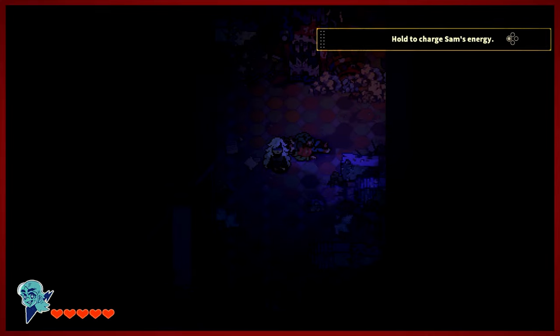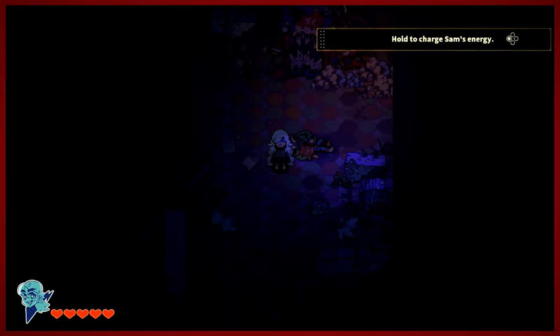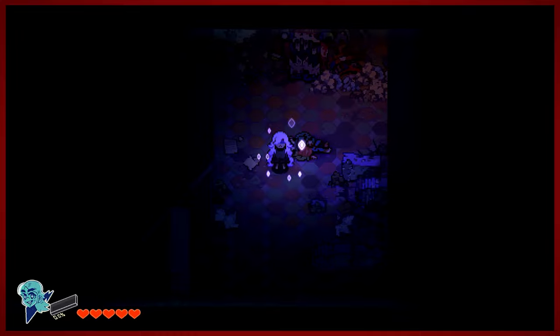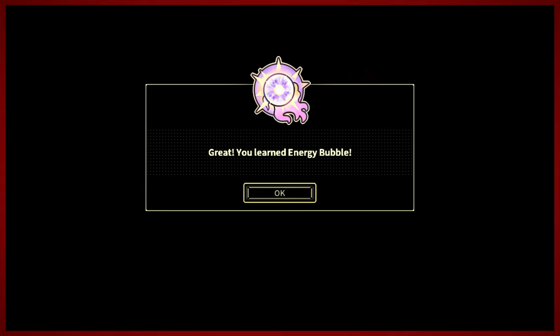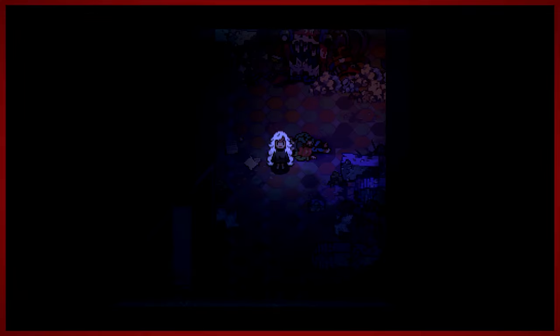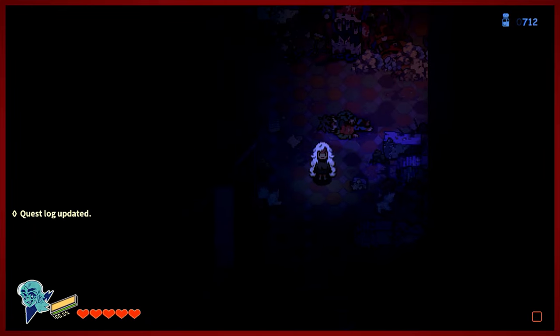So here we go. Now we're in control of Sam. And as we can now see, Sam has magic powers. So unlike John who is your melee character, you're going to be using Sam as your mage. And she has learned the energy bubble — this is her basic attack. Now it's not much of an attack, but it is her basic magic power.